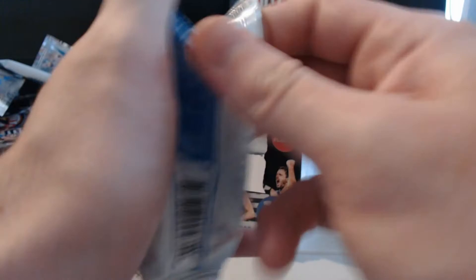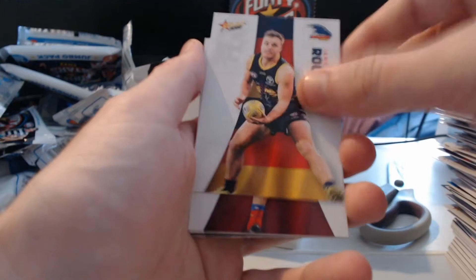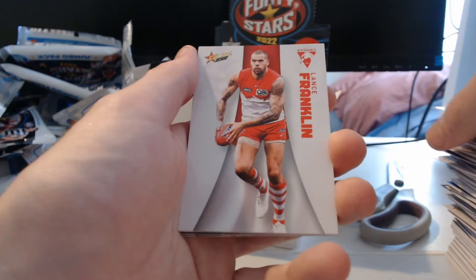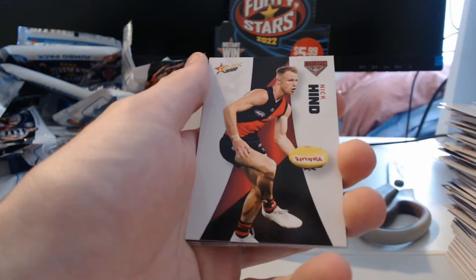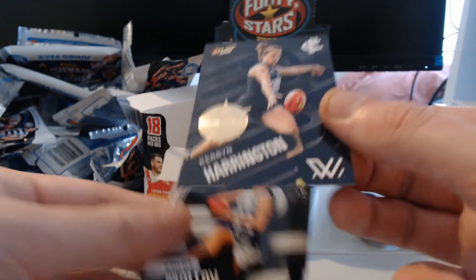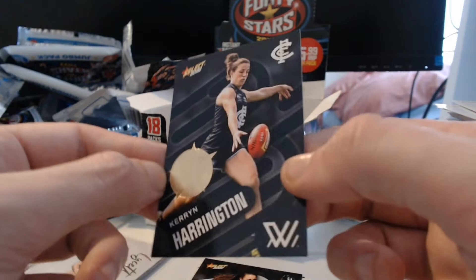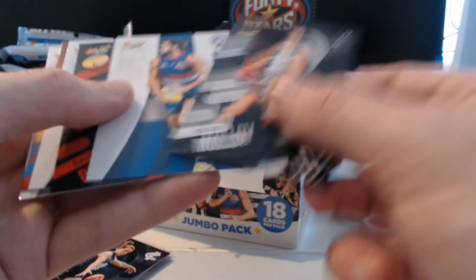Either we're about to get an onslaught of 30th anniversary seals, or if we don't see any it means there's none in these boxes. We've got Jacob Hopper, David Mundick, Nick Vlosten, Jack Martin, James Rowe, Oscar McInerney, Tom Hawkins, Lance Franklin, Will Day. No seal just yet. Milestone — 200 games for Brad Shepard, our first gold milestone. And there we are — I knew there had to be a seal somewhere. Karen Harrington, 30th anniversary seal. Finally!